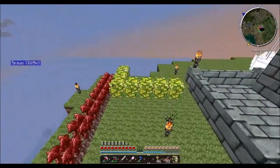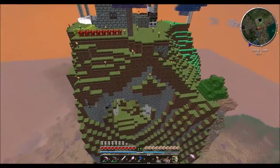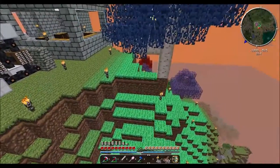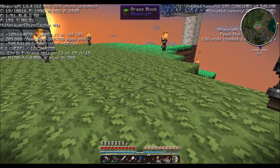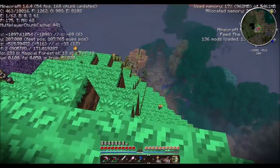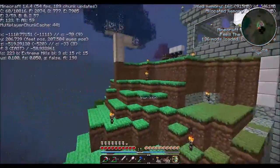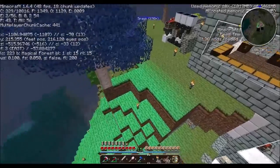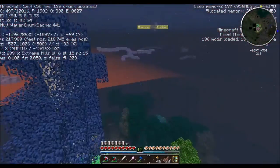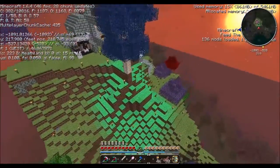We're going to need a place for the farms since I pulled up the farm over here. Wow, look at the color of the grass — I didn't even notice that. We're in extreme hills and it turns into magical forest. The grass sure is green. Maybe we'll plant more silverwood trees around here to increase the greenery.